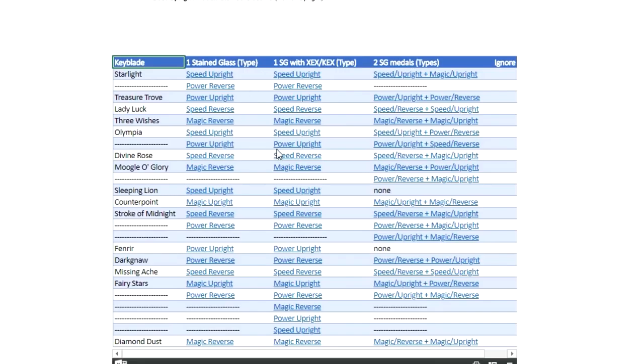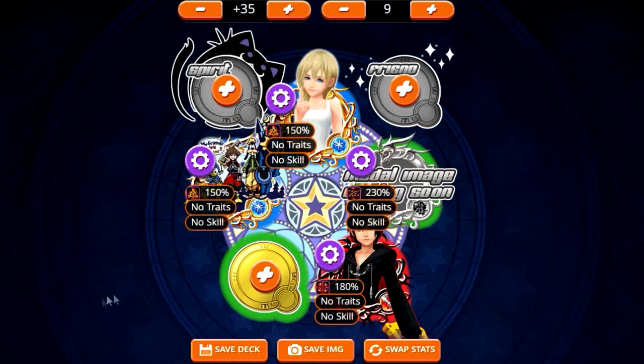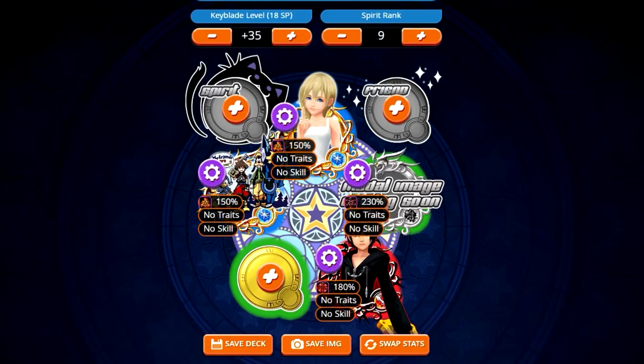Just as a quick mention, on my spreadsheet you're able to click on each specific thing and it'll take you to a link on kuxtracker.com where I put together the setup that the metals would be using. This can also serve as a great skeleton for future setups for you guys utilizing the stained glass metal. In case any of you are new to the game, this might be a great start towards figuring out what type of setups you want to try.